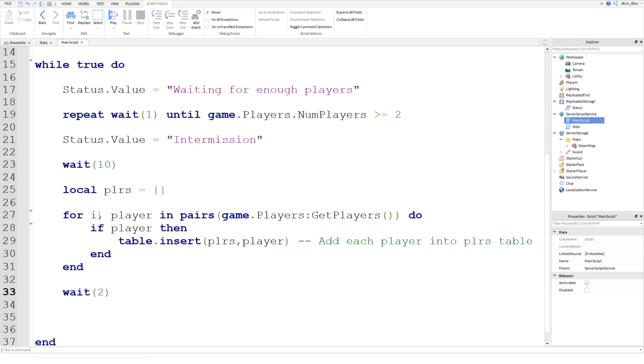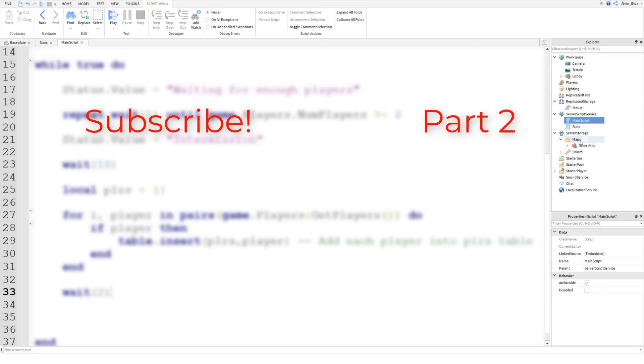In the next part we'll randomly select a map from the maps folder and load it into the game. Make sure you click the thumbnail on screen to go watch part two of this series. Don't forget to click the Alvin Blocks logo to subscribe to my channel and turn on the notification bell so you never miss a new Roblox scripting tutorial. I'll see you in the next video.